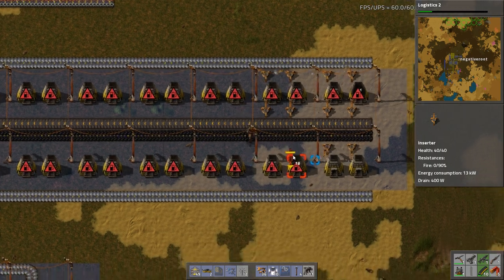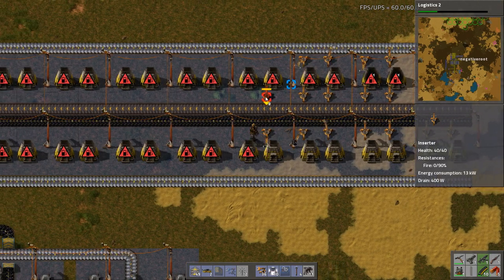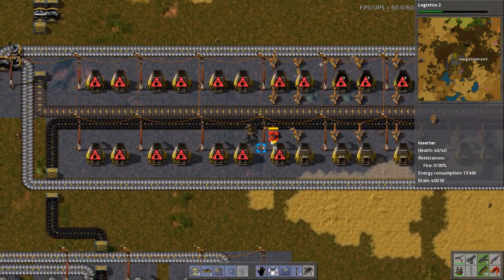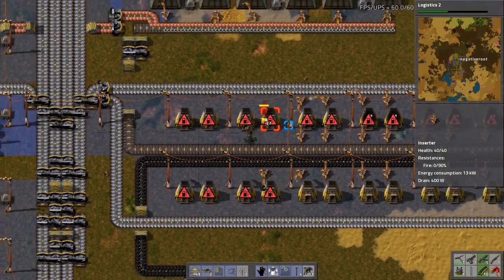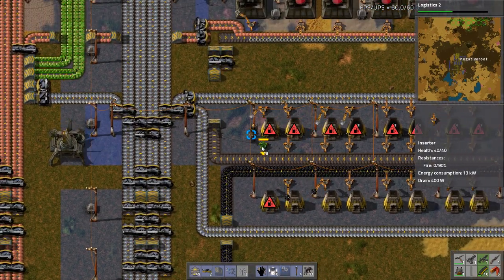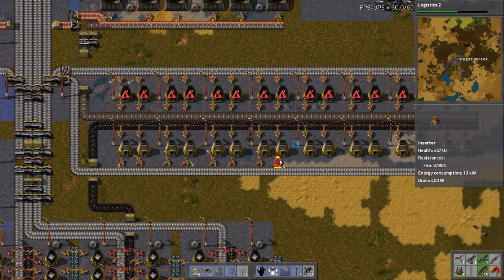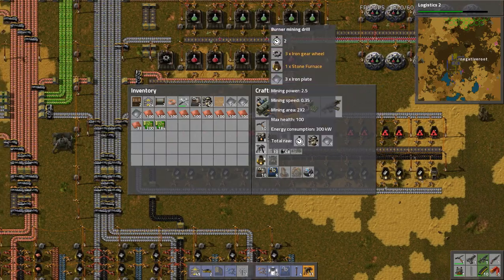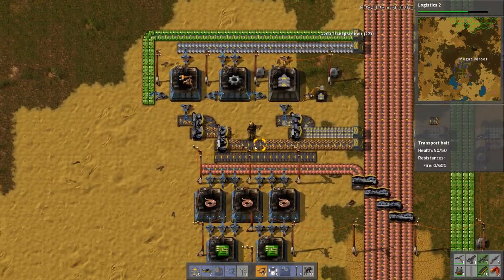We'll just need to get some inserters up and running. And this should take care of the steel requirements, at least for the time being. We're going to need some steel for different bits and pieces — probably most importantly is going to be blue sides. That's probably the number one thing we're going to need steel for, so having a nice supply is going to be very, very good. The other thing we can do with steel is actually upgrade our furnaces — we can change from stone furnaces into steel furnaces. The crafting speed is twice as fast, so out of what we've built, we'll actually get twice as much in the same amount of time.